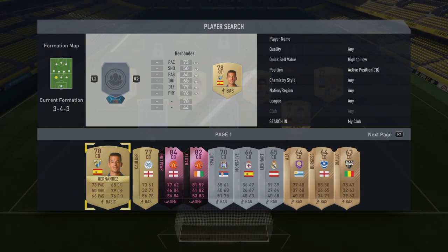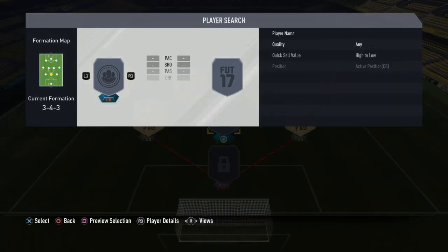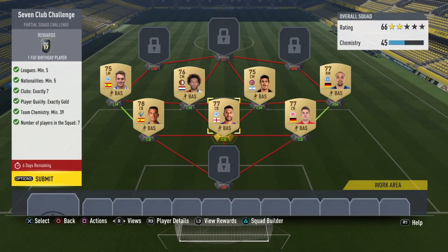At left center back, I went with 78-rated Luis Hernandez, who I bought for 500 coins. And the last player, at center back, I went with Steven Conker, who I bought for 400. And there's the 66 team rating with 45 chemistry — it checks off all the things.